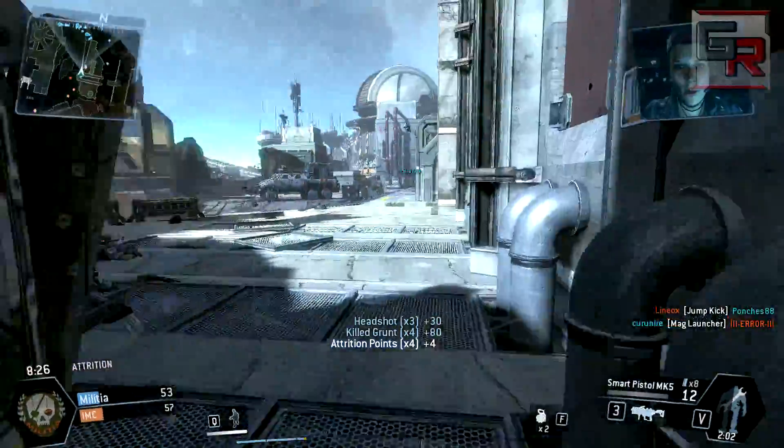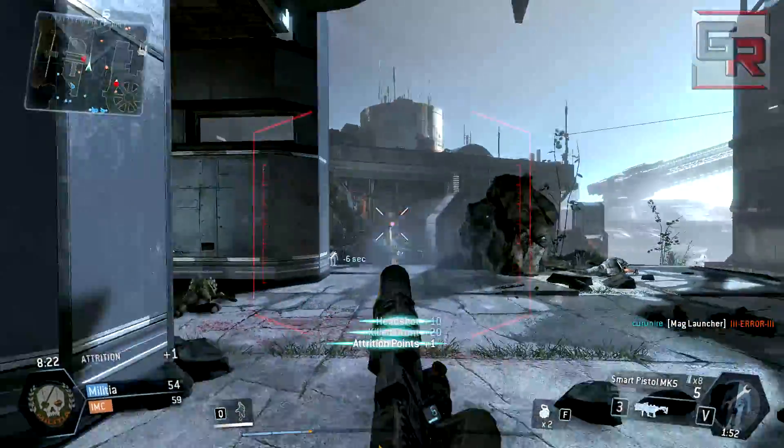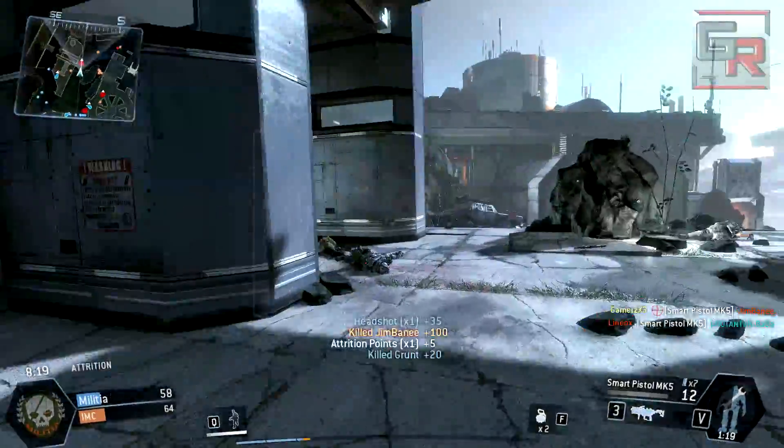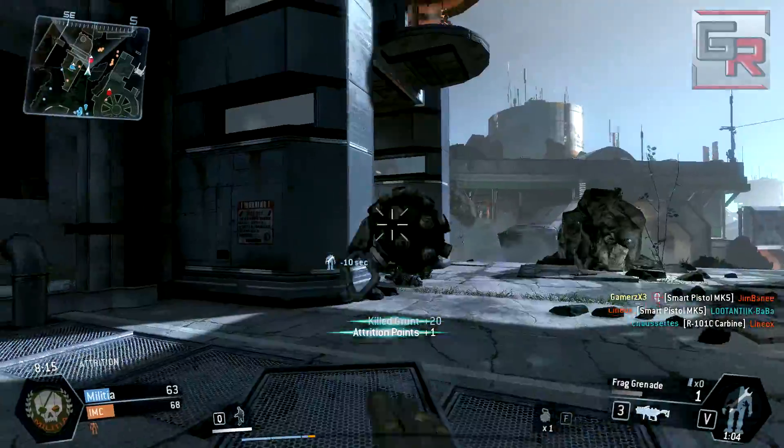At level 3 you will unlock yet another class, the CQB Pilot Loadout, where the primary weapon is the shotgun - perfect in close-quarter battles. But that's all unimportant anyway, because at level 5 you'll have the option to fully customize your class.